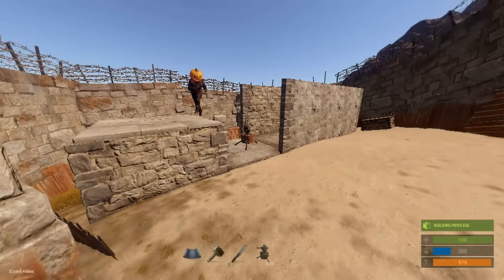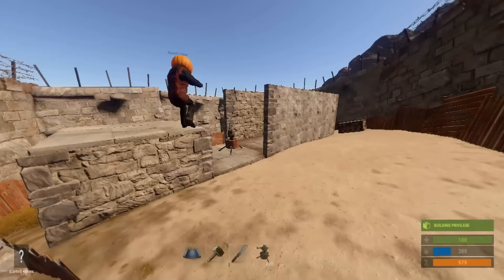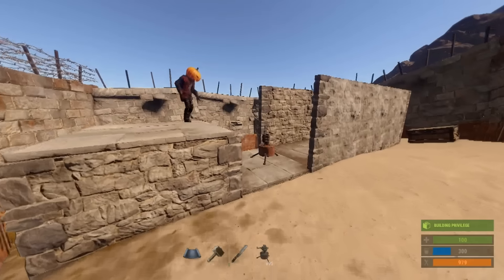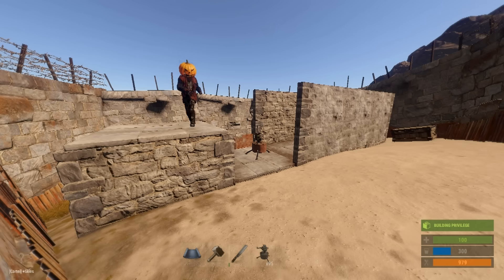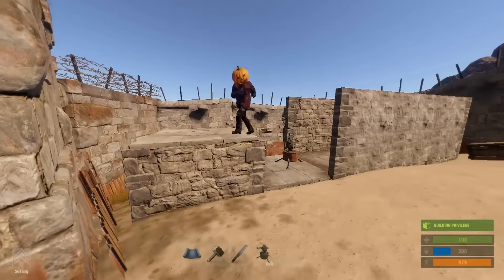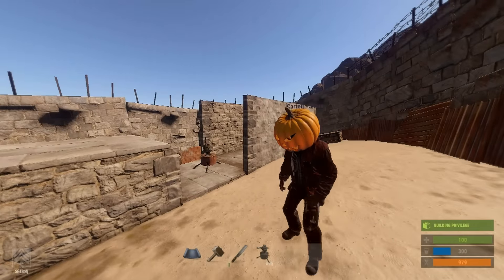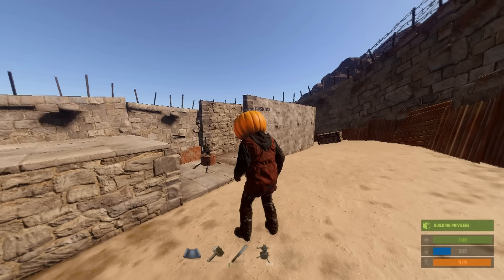Thank you so much Skies for volunteering for this. You need to get that fixed. That's going to be it for this episode of Brick and Rust — we did a double stacked foundation with two turrets on it and we owned our poor defenseless Newman here. Thanks a lot and we'll see you in the next Brick and Rust video.